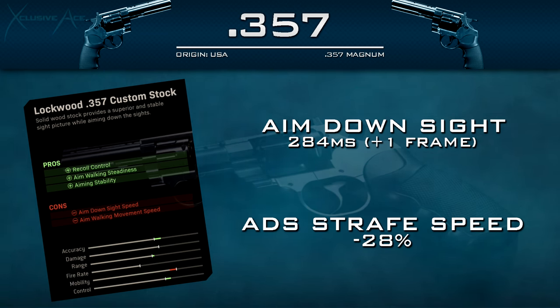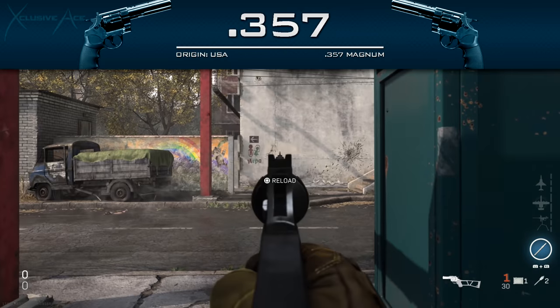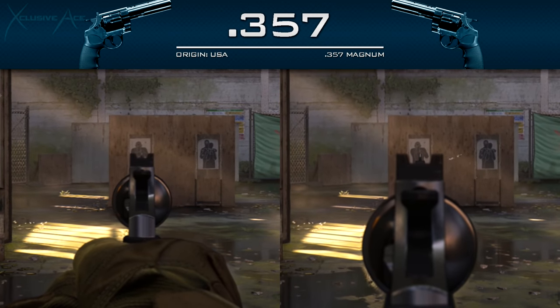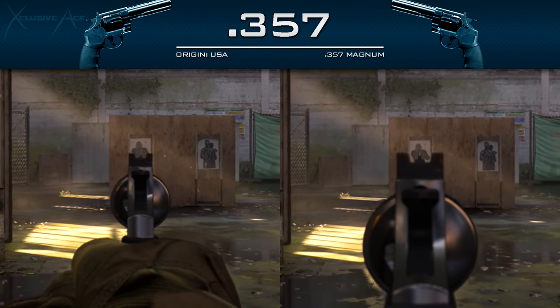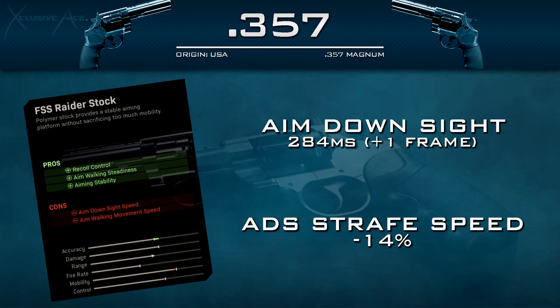Overall I'm just not seeing enough benefit from the Lockwood stock and would never consider using it. The next is the FSS Raider Stock, which has the same upsides and downsides to different degrees. Recoil control is supposed to be helped but you won't really notice a difference, and it's a similar story with aiming steadiness — you've still got a significant amount of idle sway while aiming down sight. The ADS speed reduction is also one frame slower at 60 fps, and the ADS strafe speed is reduced by 14% — still a pretty massive reduction. I'm still not seeing the benefit and wouldn't use either stock.